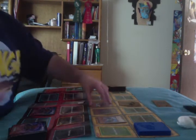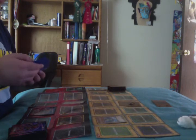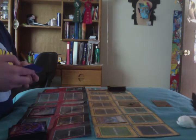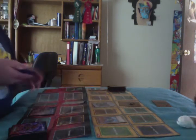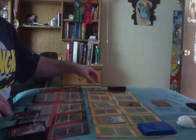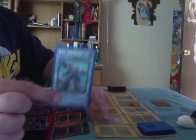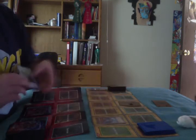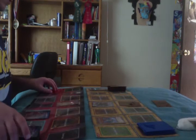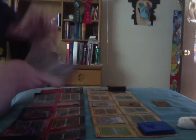Quick Draw Synchron and Marauding Captain sync to Summon Level 8 — Junk Destroyer. By Junk Destroyer's effect, when he's summoned he can destroy cards on the Rock side of the field equal to the number of non-tuner monsters used. Since I used Quick Draw Synchron, I have one non-tuner monster, so I can destroy one card — destroy the face-down Magic Cylinder.